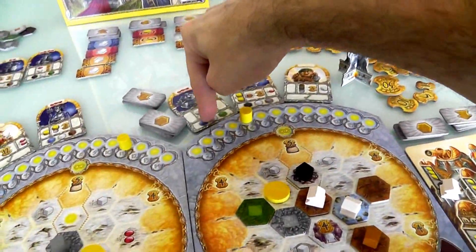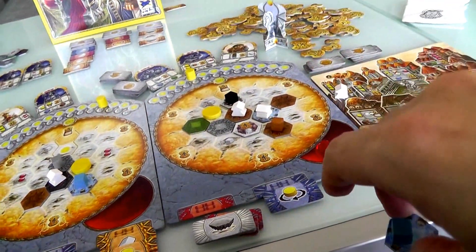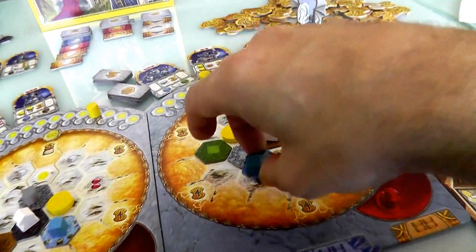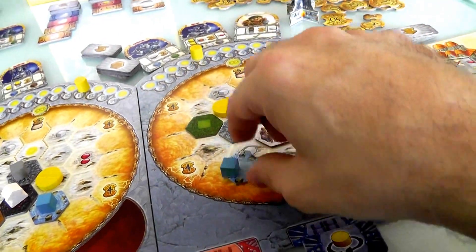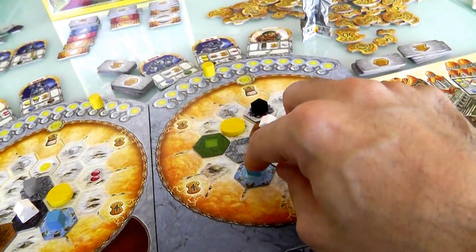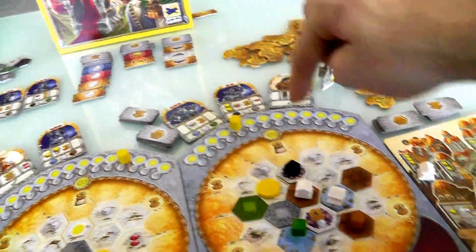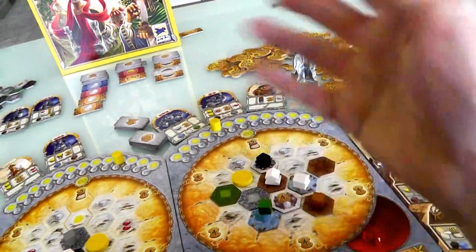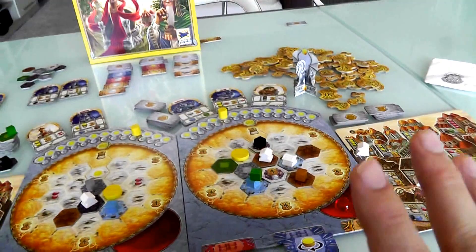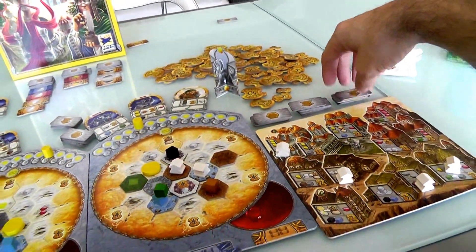But she knows she needs a blue — the last blue. She takes this, she'll have the blue she needs to activate that guy. Where is she going to put it? If she puts it here she can get another cube. She's going to take that, get a blue, and get another cube on that spot. She still needs blue and green, so she'll take a green. She's got her blue and her green, she's got her black, she still needs a gray and then two browns and she'll have everything she needs to activate all her guys.